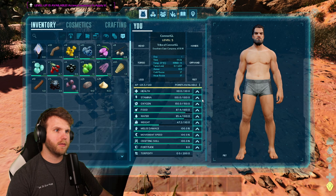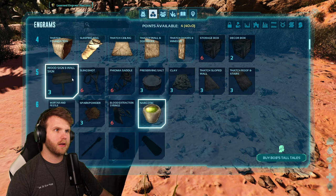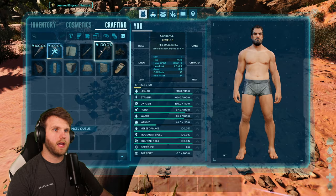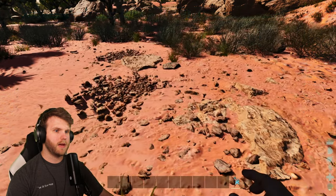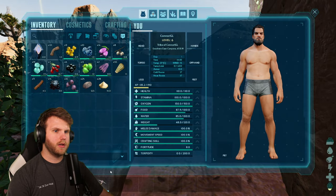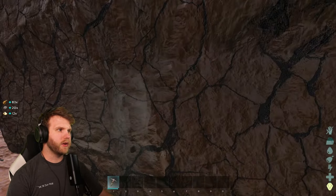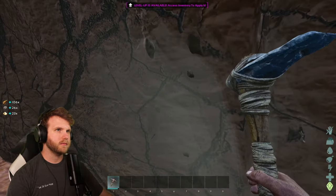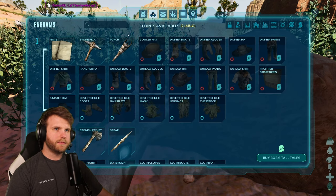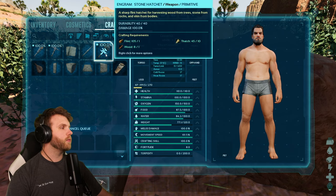Since we got some rocks I can level up again — bump into carry weight. Let's unlock some more stuff. We want narcotics for sure, and we obviously want to make a pickaxe and an axe, which I need flint for. We'll stay in the shade. Now we're gonna make an axe, and a spear too — we'll have the general things we need.